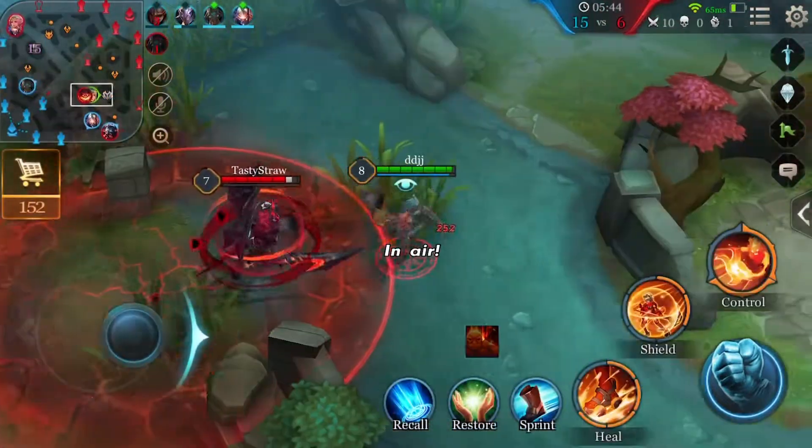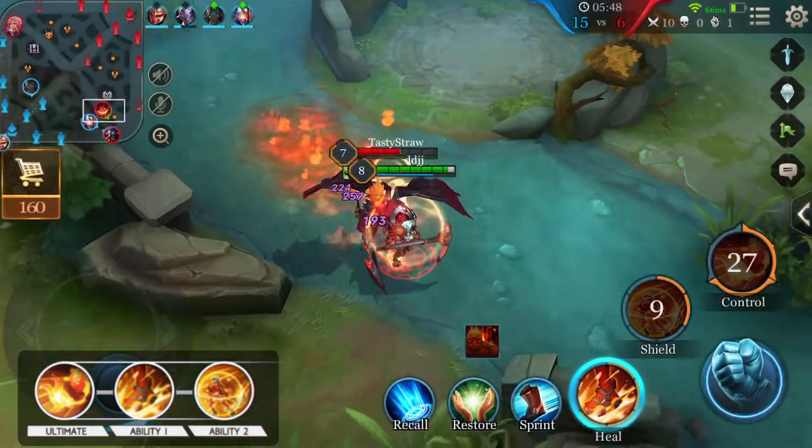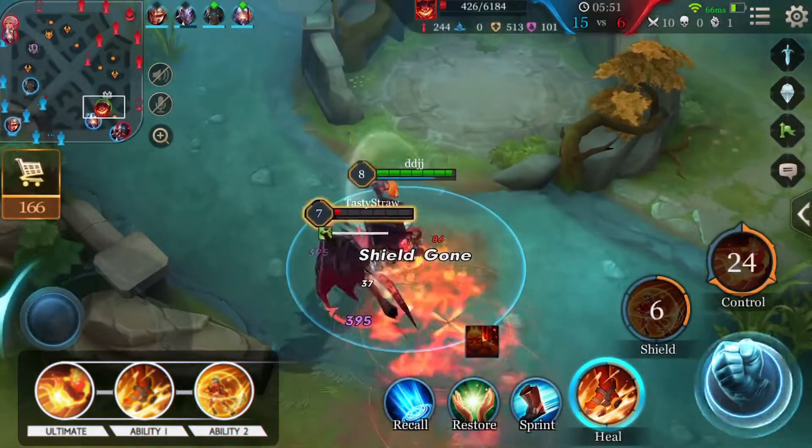Once you fire off her ultimate, be sure to follow it up with Wildfire and Blazing Shield. The full combo is Agni's Grasp into Wildfire, followed by Blazing Shield.